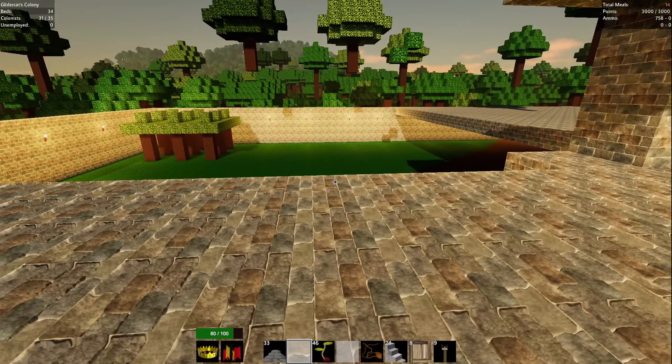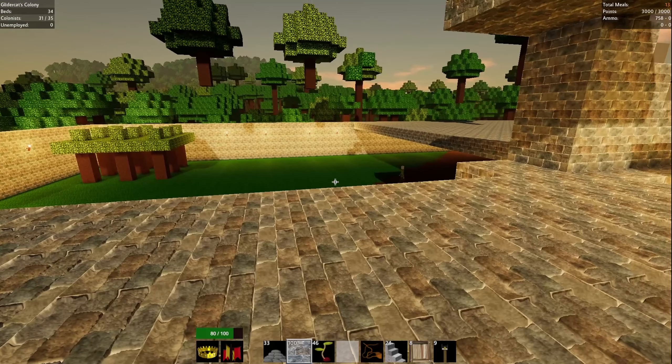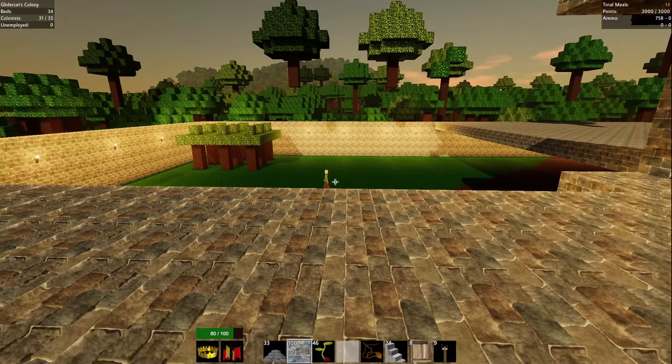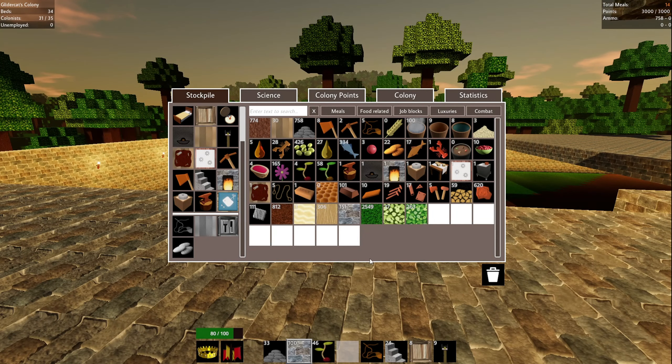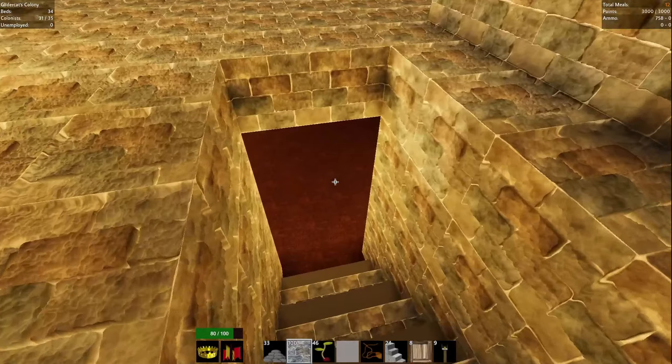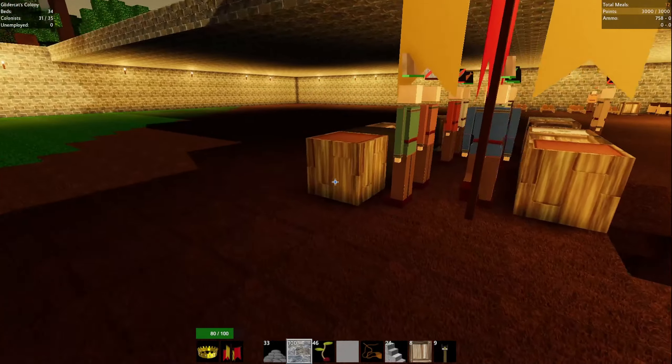All right, that's enough of that. I'm going to pop some more of these bricks on my hotbar so I've got them. How are we doing on berry meals - nine? We can recruit some more. Let's do it. Colony - recruit. We've got three spare beds. Have we built some more beds? We have not. Let's go down to the crafting station here and set a priority on that.